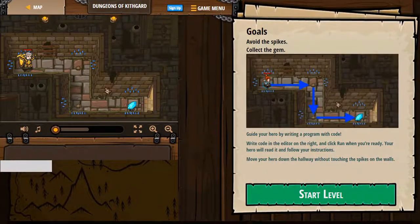The first level of Kiskar Garden is Dungeons of Kiskar. You need to grab the gem and escape the dungeon, but don't run into anything else. In this level, you'll learn basic movements from your hero.